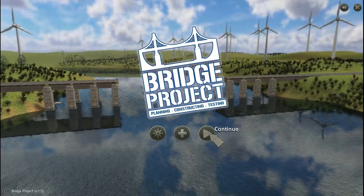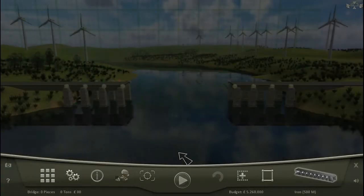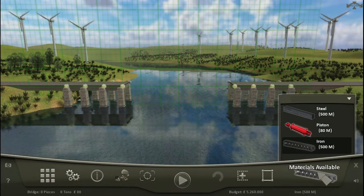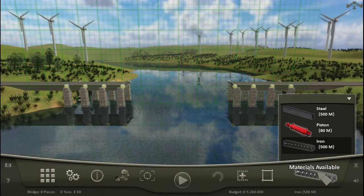So we're going to continue on the rural maps, starting on level 7. We've got another drawbridge to make here.